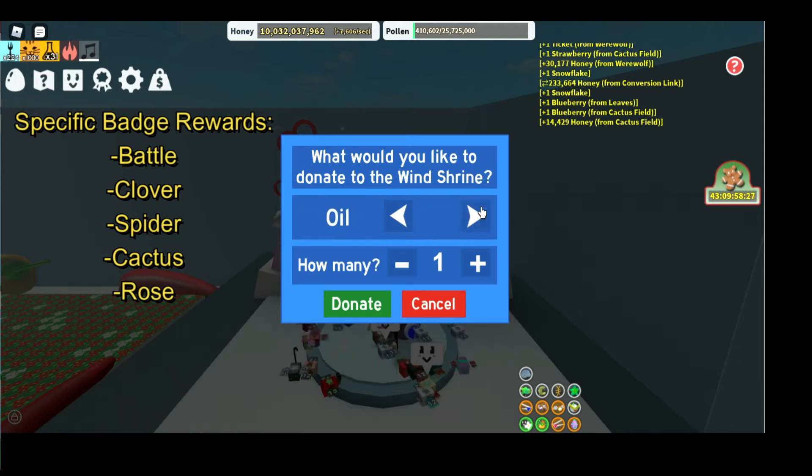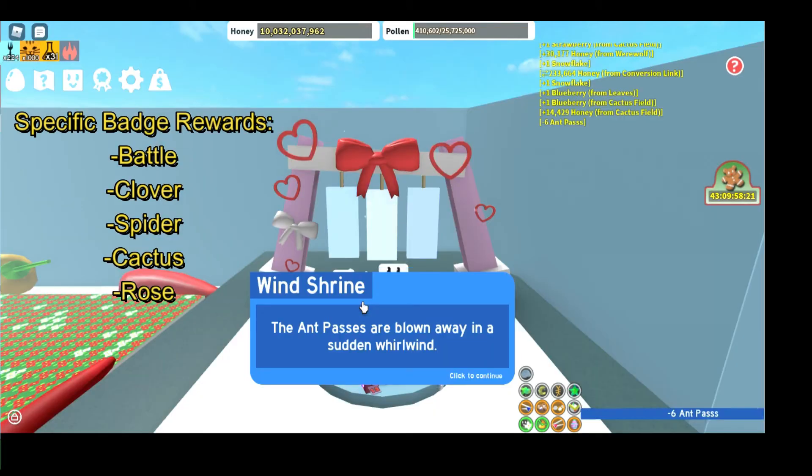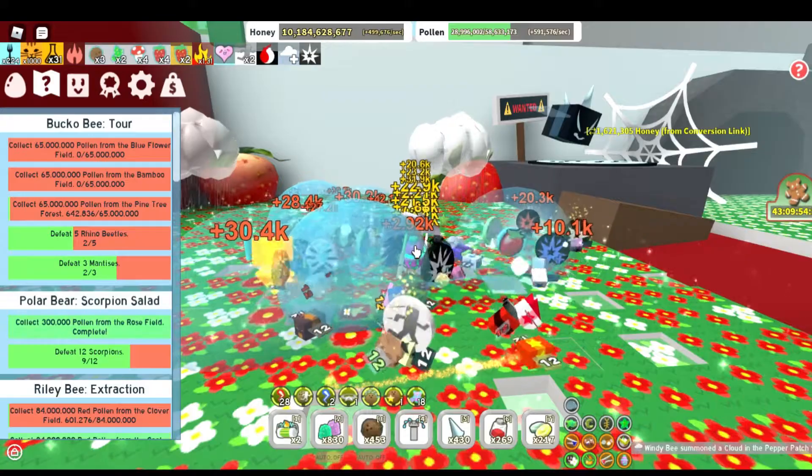Donating Ant Passes or receiving specific badge rewards like Battle, Clover, Spider, Cactus, or Rose badges can give Stingers.